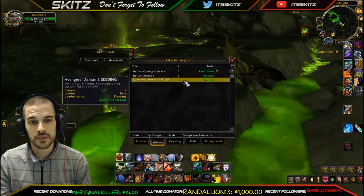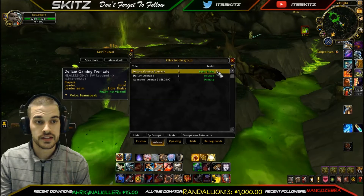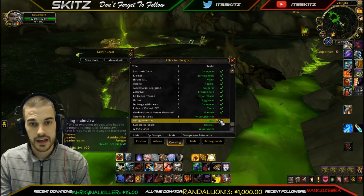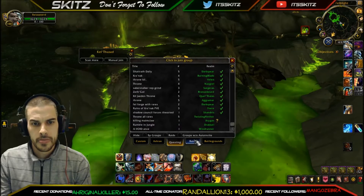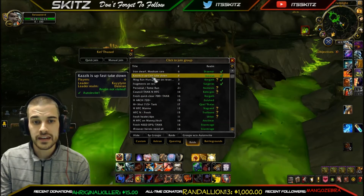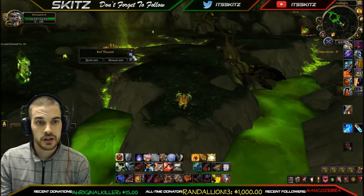In Ashran you'll see there aren't many groups auto-inviting. The yellow question mark means there's a note in the group about requirements — for instance, a TeamSpeak requirement. In Questing, everything is green and auto-inviting. Another yellow question mark example shows a minimum item level of 100. I stay away from Raids and Battlegrounds because Raids are specific about item level, they check your gear, and they're not auto-inviting.